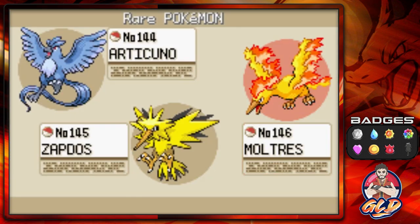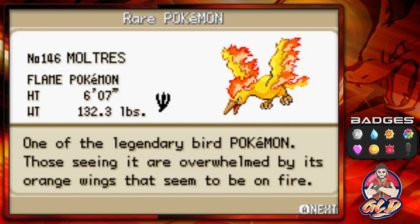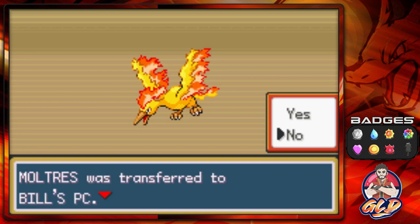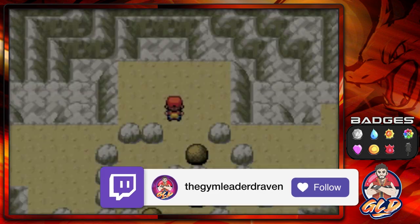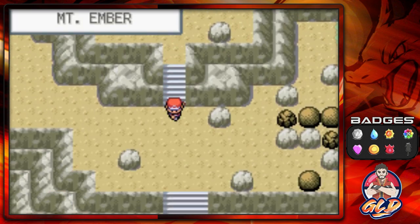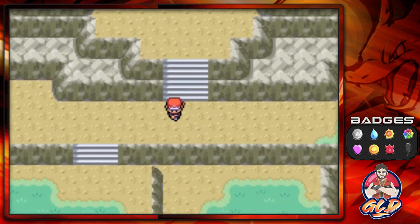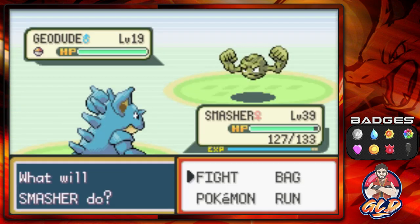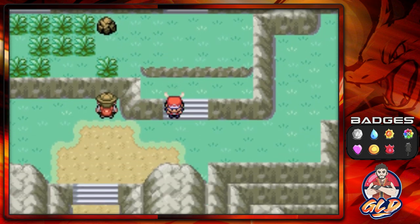That's why I speed up these sections — legendary Pokemon are just frustrating. Here we have Moltres, the Flame Pokemon, one of the legendary bird Pokemon. Its orange wings appear to be on fire. Not nicknaming it — it's going to Team One. We caught ourselves a Moltres in two tries! Normally it takes about five tries.